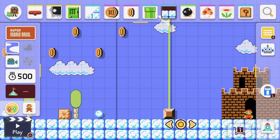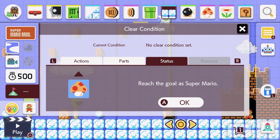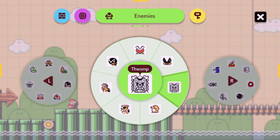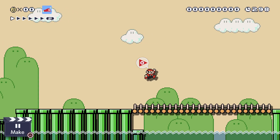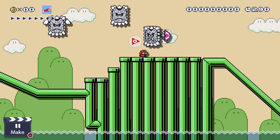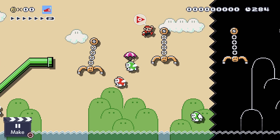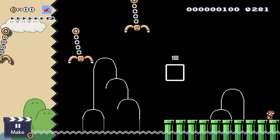The last feature I want to highlight is the clear condition. This is something totally new and deserves special mention. You can choose extra options that are required to complete a level — for example, you can set 'reach the goal without taking any damage.' No one will be able to finish the level if they take damage; the flag will not be available, and a specific message will be shown when they reach the final destination. However, there is one limit: you can set only one condition rule per level, and all of them are the same across each game style.